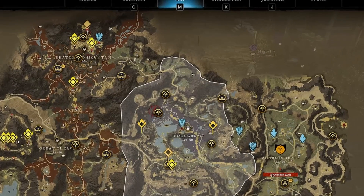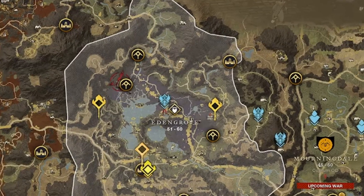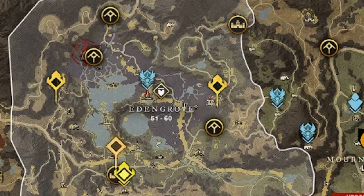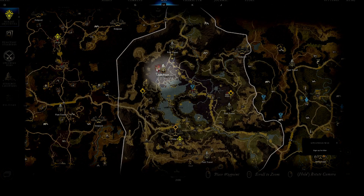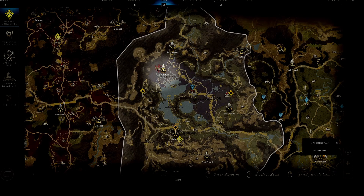I realize that if you are running an M10 Genesis, you certainly know where it is located, but for completeness sake I'll point it out anyway. The Garden of Genesis Expedition is located in the northwest part of Eden Grove next to the aptly named Genesis Shrine.